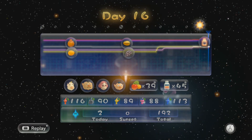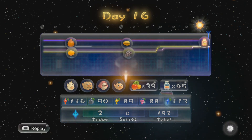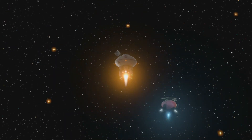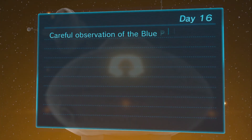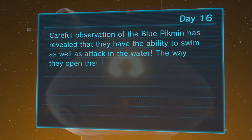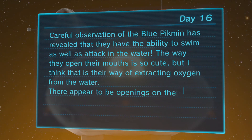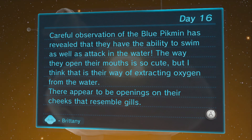Today was a pretty good day — we only lost two Pikmin. Pretty nice, if you ask me. Careful observation of blue Pikmin has revealed that they have the ability to swim as well as attack in the water. The way they open their mouths is so cute, but I think that is their way of extracting oxygen from the water. There appear to be openings on their cheeks that resemble gills.